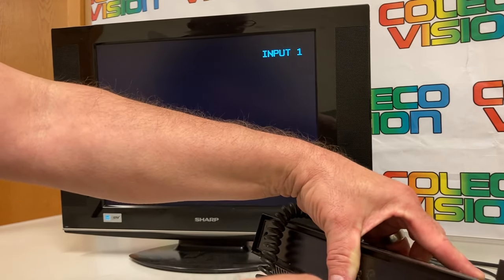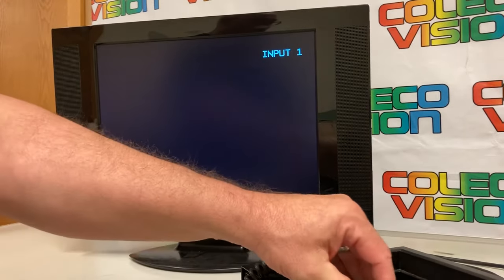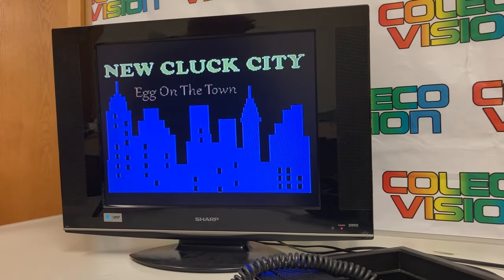Doing this off-camera is kind of hard to make sure I get it in the right spot — there we go, doing it at an angle. So yeah, it's pretty darn cool that she talks now. We've added a voice to the ColecoVision, and this will also work with the Atom too, obviously, because it's an Atom speech synthesizer.